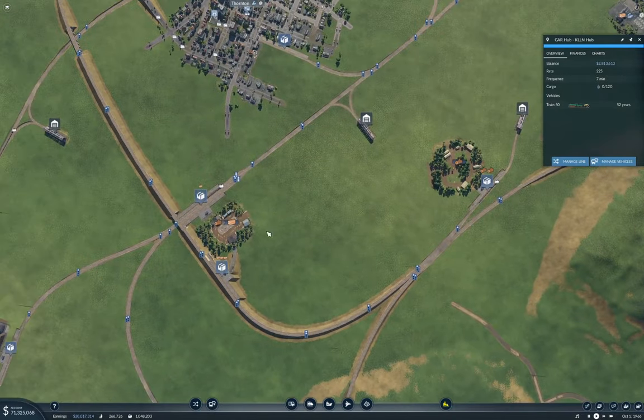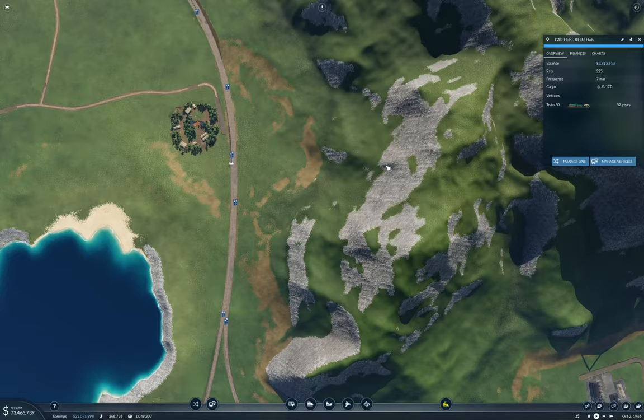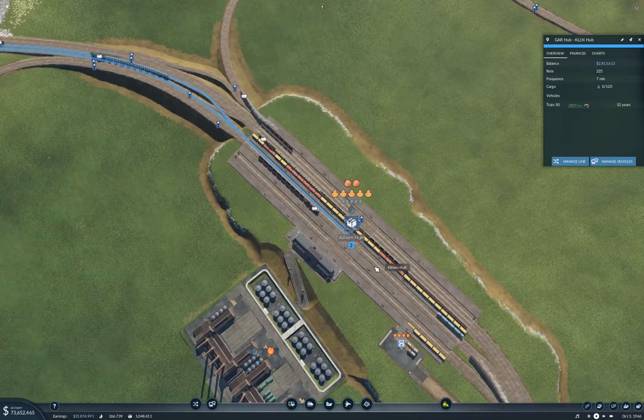So if I run that — where did that station go? It connects up to here, to the Killeen hub.